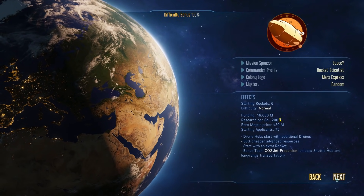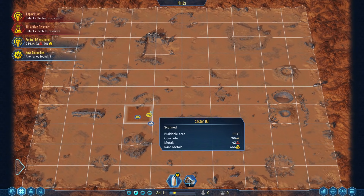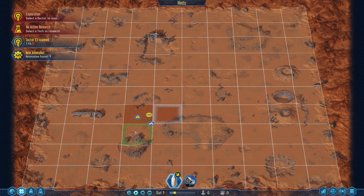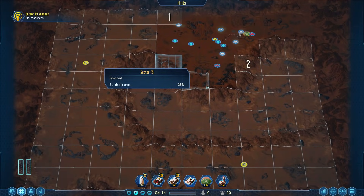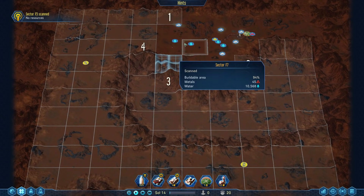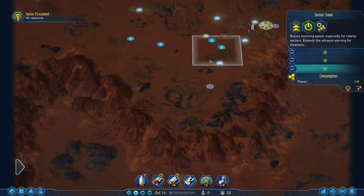When you first start your expedition to Mars, you should always load up on orbital probes. They're gonna be very useful and you can do a lot of good exploration early on with them. As you're preparing to land, go grab your orbital probes and scan the sectors around, so you can see if you can get some extra minerals or anomalies and decide where to land your first rocket. Later on you can scan extra sectors to reveal the whole map, and boost that by building sensor towers — which you can also boost by researching autonomous sensors, making them require no power or maintenance so you can build them farther out using just your drones.